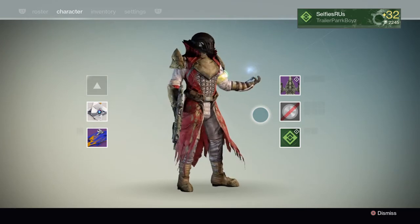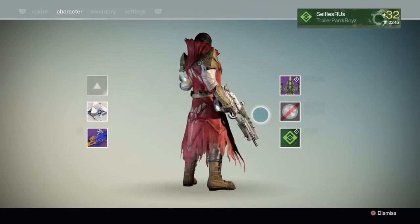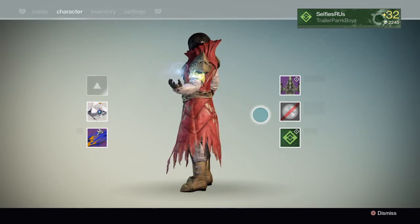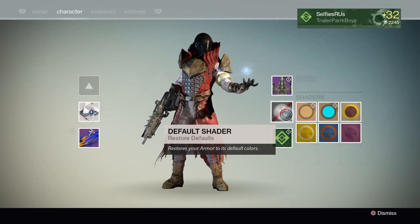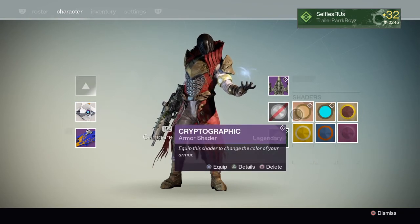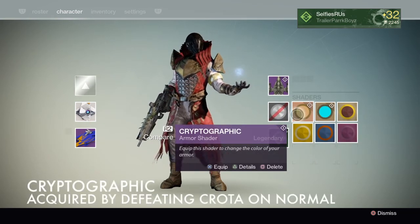Now the first shader you get for defeating Crota on Normal is Cryptographic, so go ahead and throw that on to see what it looks like.